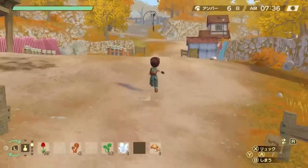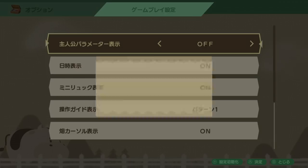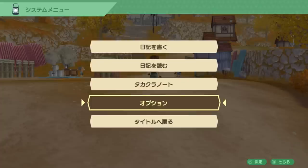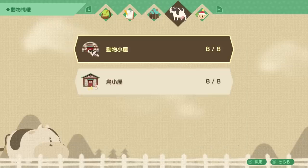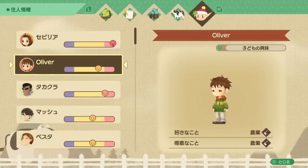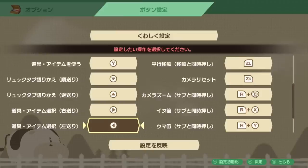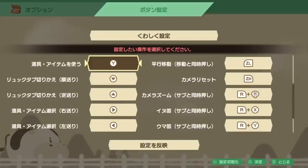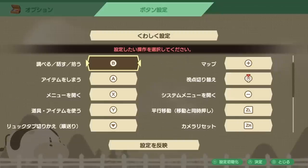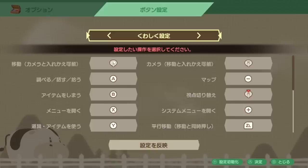On top of all of these things, you also have access to more information on the HUD, like your stamina, but there's also a setting to hide it if you prefer. The menus contain way more information overall, like the status of your character, your animals, your friendships, and the interests and skills of your child. You can also remap buttons, which is a welcomed accessibility setting. All of these little things add up to make the experience a lot more pleasant.